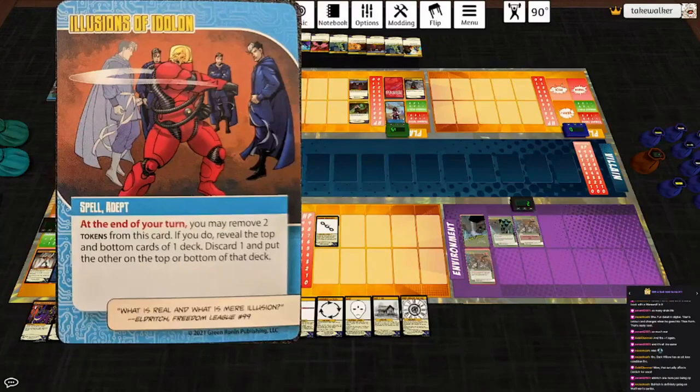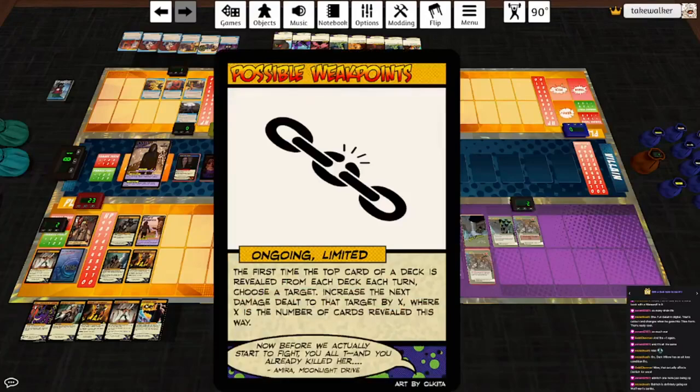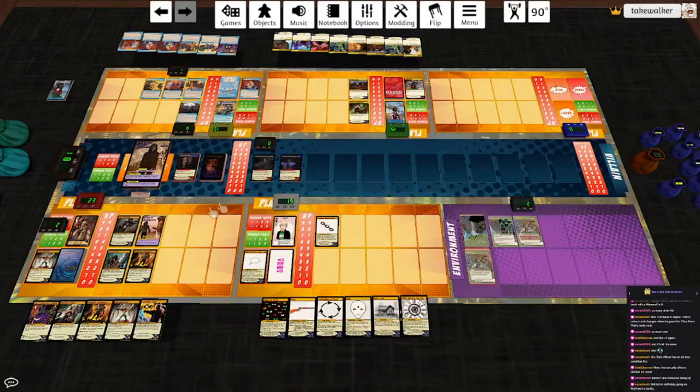End of turn: I can remove two tokens from Illusions of Eidolon - if you do, reveal the top and bottom cards of one deck, discard a card, put the other on top or bottom of its deck. We'll do the villain deck. It's worth pointing out that the way this card is worded, we're only counting cards revealed from the top, so this is just going to be a plus one to the next damage dealt to Willow. I should have destroyed Lost Agartha because of the War Party. I will discard Disjoining Teleport and put Agony for Agony back - actually, I'm going to put it on top of the villain deck because Parse can get rid of it. It'll take her whole turn, but she'll be fine.